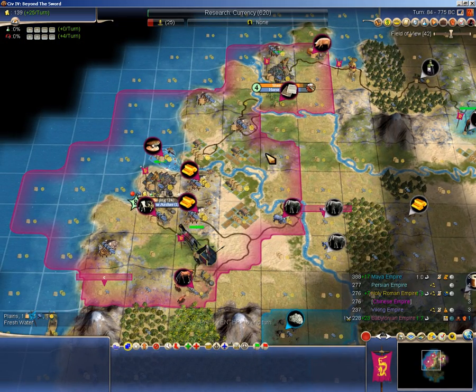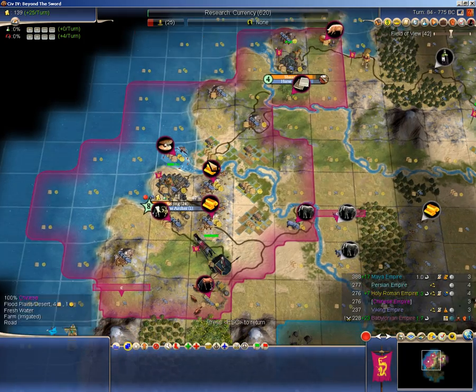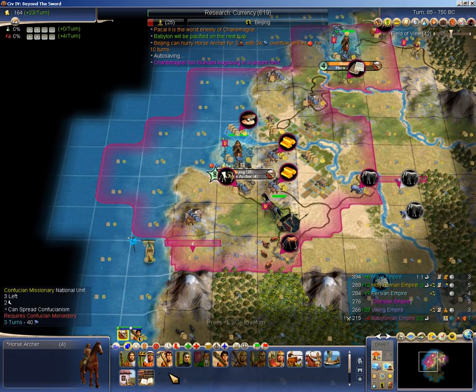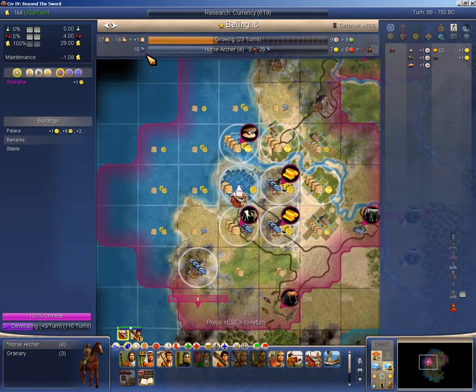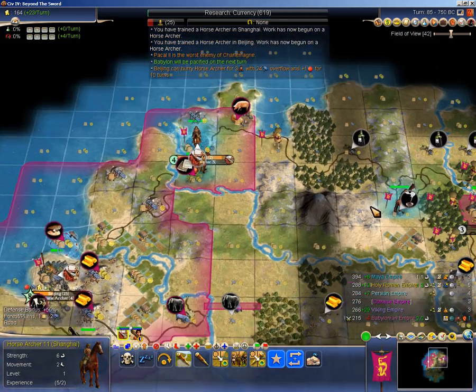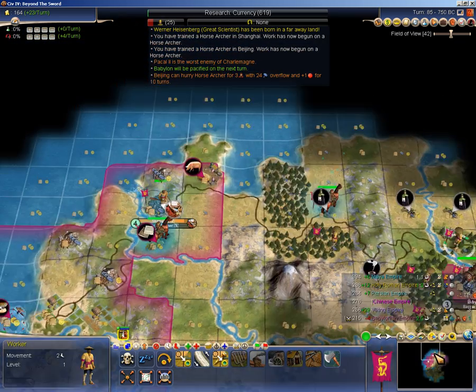Some forced conversion into horses for wins. Am I going to give massive overflow again? Not so massive. Because I do want to take advantage of whips here. This time I'm pretty sure I won't get to 20 — just 18 here — which means I can two-pop whip a horse archer, overflow into the granary, and get started with some actual whip cycles in that city.